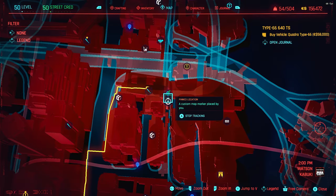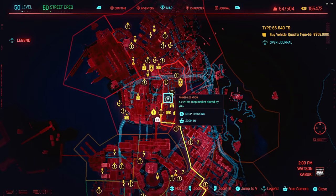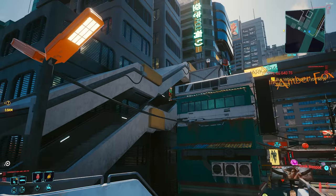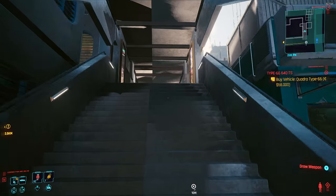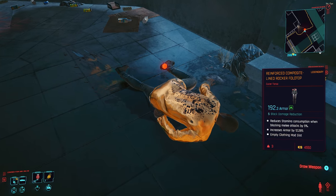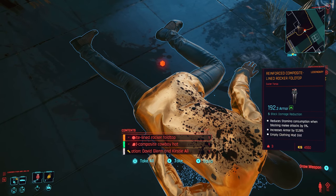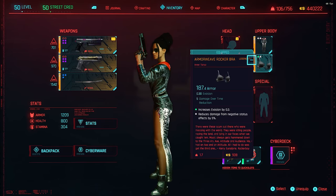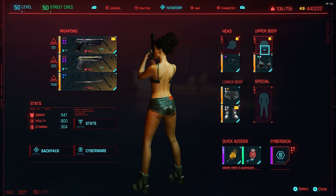For the fifth piece — the bugged piece on females — we're heading to Bellevue Overwalk, which is in Watson Kabuki. Once at the fast travel point, head up the next set of stairs you see on the left, right near the fast travel point. Follow it all the way through and you'll come to another body on the floor. That body has the outer torso, which — as I mentioned — is bugged on females. It scats out and goes over the top of the shorts, and the leopard skin print just hangs out the back of the character.